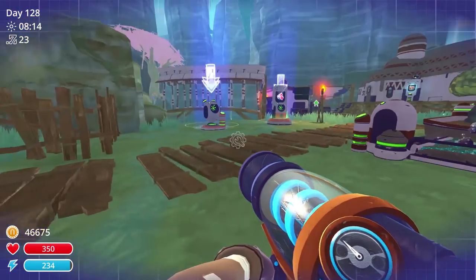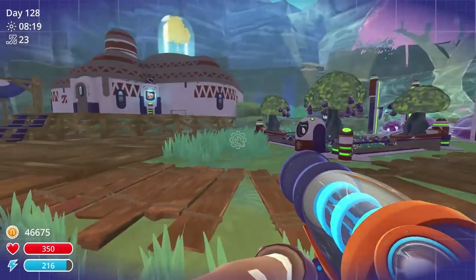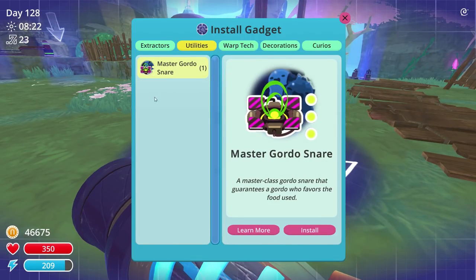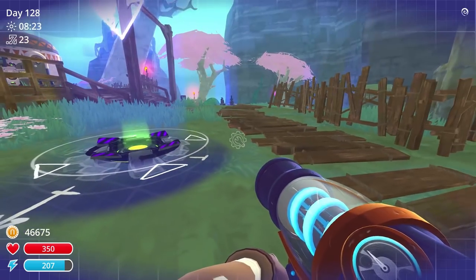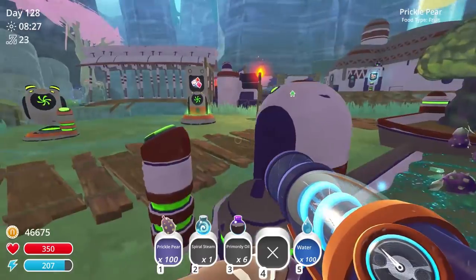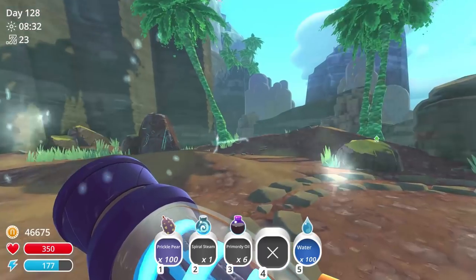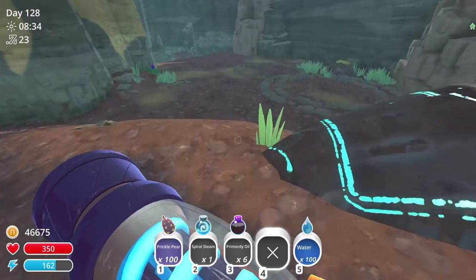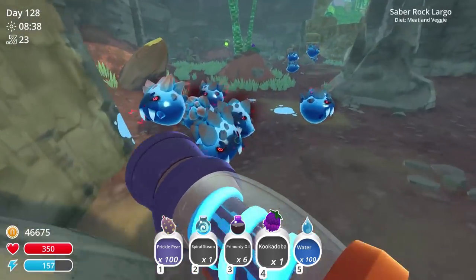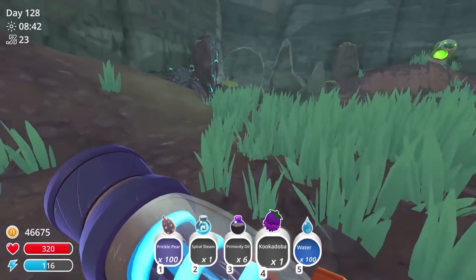It'd be funny if there was a spot right here to put it. Utilities — master world snare — fantastic. What we're gonna do is go get ourselves a fruit — not just any fruit. We're gonna get the kooka-duba fruit — this guy right here. That's what we want, we came for you. Oh geez, oh my gosh, these guys are so vicious!